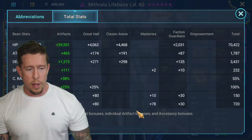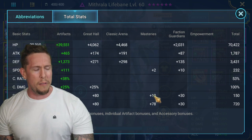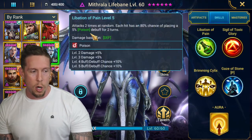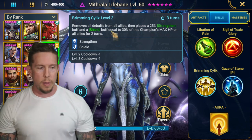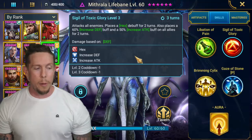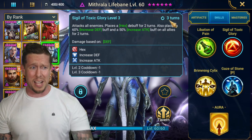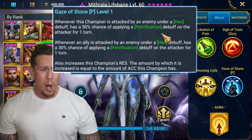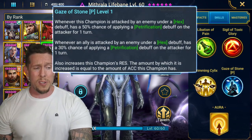Mithrala Lifebane is next — she's one of my favorites I've ever built. She has poisons on the A1, an AOE hex with increased and decreased defense on a three-turn cooldown for the A2, and on the A3 a cleanse, strengthen, and shield. She's one of the better hex landers out there. Hex got a buff recently with extra damage, and increased defense and attack on a three-turn cooldown with the AOE hex is fantastic. Her 'Gaze of Stone' passive synergizes so well — placing petrification on the attacker whenever an ally is attacked by someone under a hex.